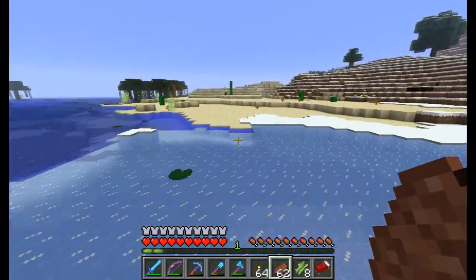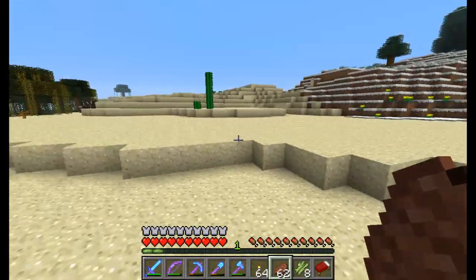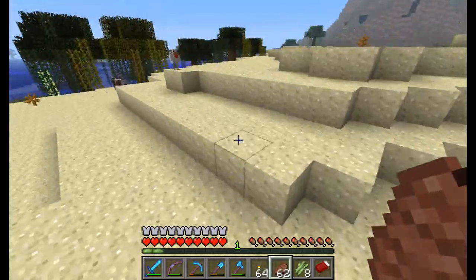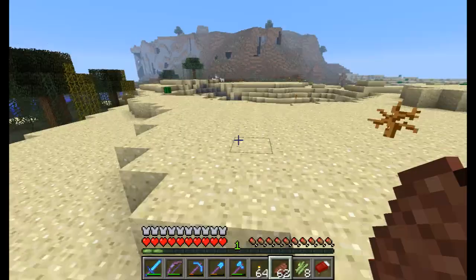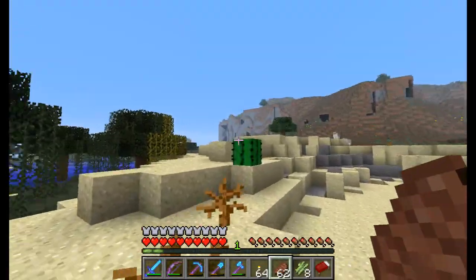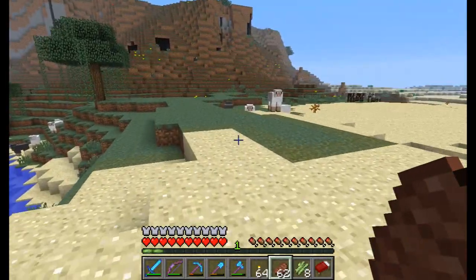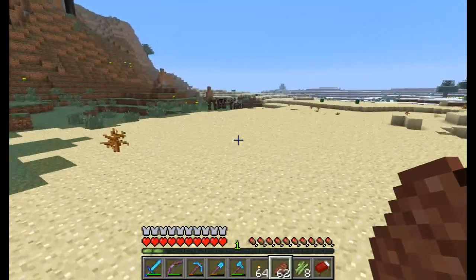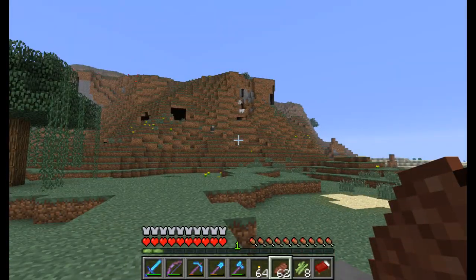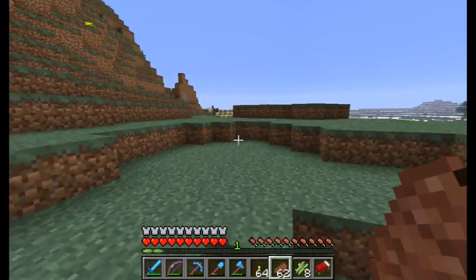We're heading on to some desert here. A little bit of swamp. It'd be cool to find a village or something too. Extreme hills — really big extreme hills. Nothing so far. I wonder if we can go around this way — left or right? I think we'll go around the right way, because by its own definition it's the right way to go. Right?